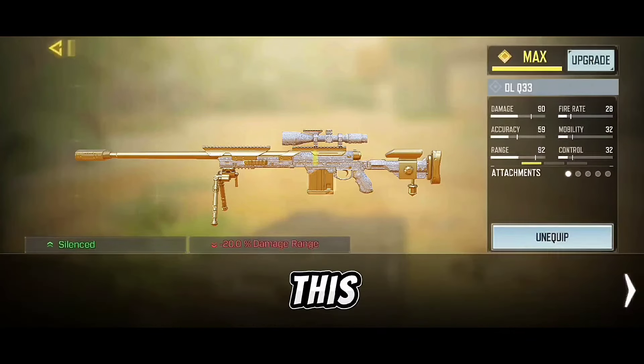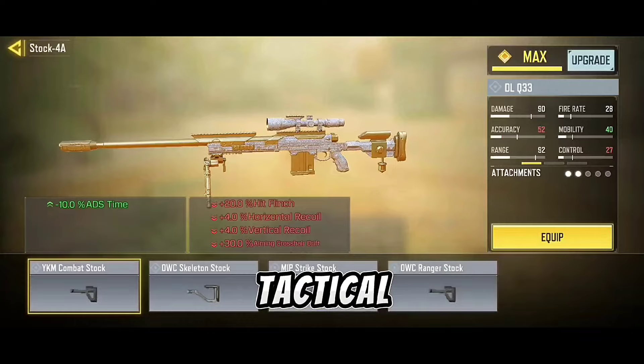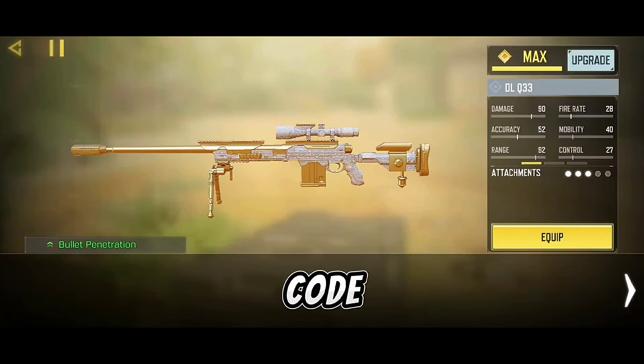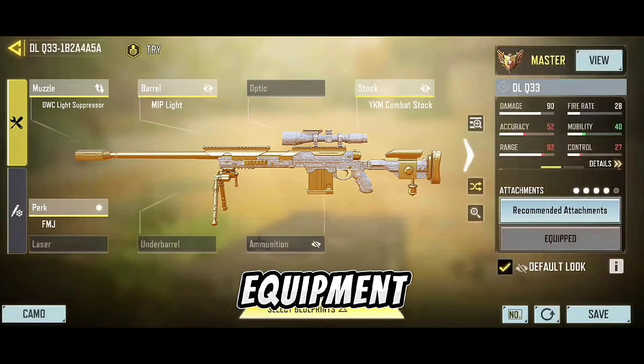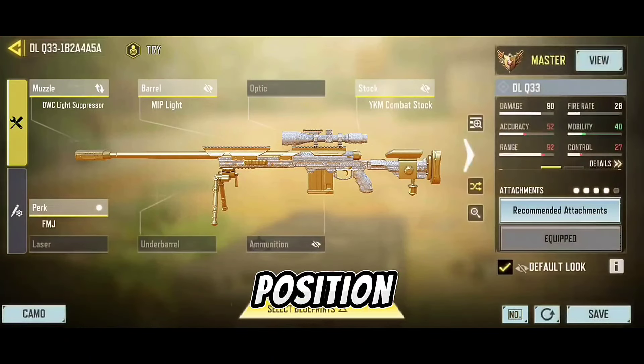This Gunsmith is used by pro players worldwide — it is a tactical Gunsmith focused on precision. Copy the code at the end. It's also important to use FMJ to shoot through walls. One piece of equipment you should NOT use is the laser, because when you open the scope the laser reveals your position, which is not good.